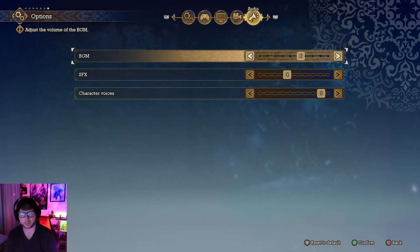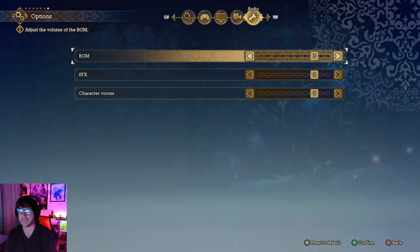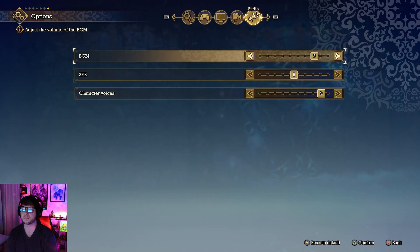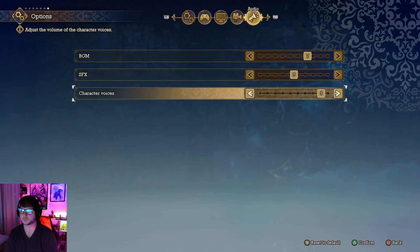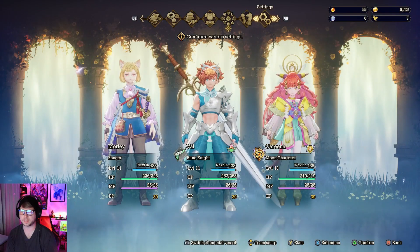On to audio: by default everything is set to 8. I found character voices were hard to hear during battle because everything was equally loud. I recommend turning character voices up near max, sound effects down to around 4 or 5, and BGM around 7. That way you can clearly hear the characters while still enjoying the music.